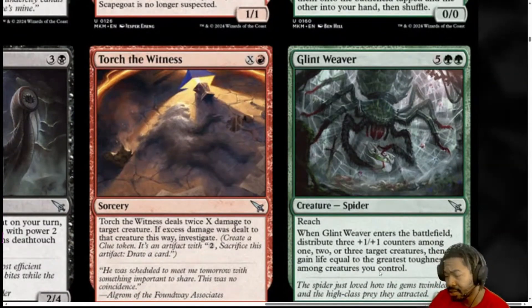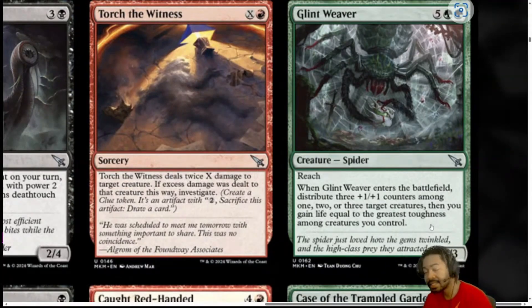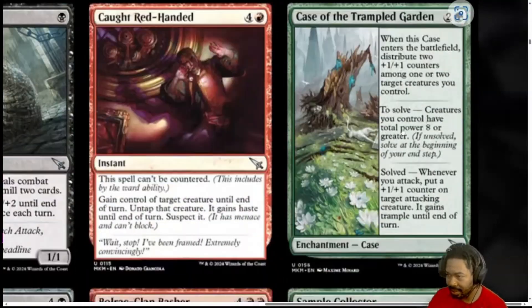Next, we have Glint Weaver, a 7-mana, 5 generic, 2 green Spider with Reach. When it ETBs, distribute 3 plus 1, plus 1 counters among 1, 2, or 3 target creatures, then you gain life equal to the greatest toughness among creatures you control. It's a 3-3. A 7 mana 3-3 — No. I'm never doing it. But it comes out as a 7 mana 6-6 with Reach and gain 6 life. People are going to run it. I'll give it a 2, but I don't know if I want to run it. I think this is going to clog up a lot of hands. I'm going to give it a 2 because I think other players are going to play it. The stats are there, but the mana cost is absolute garbage.